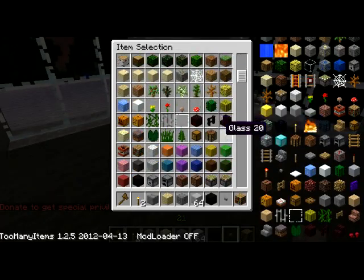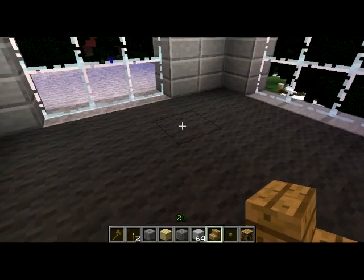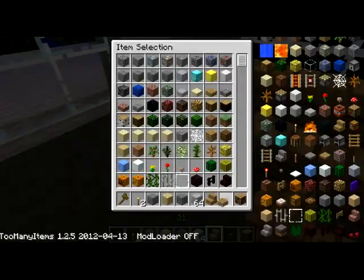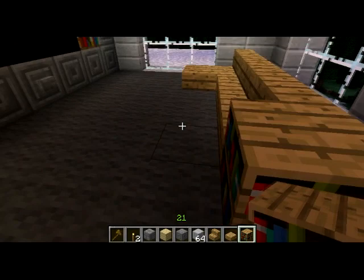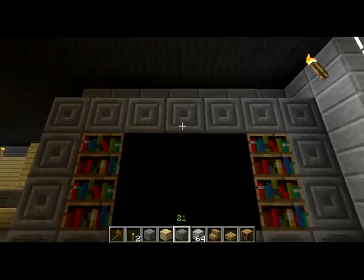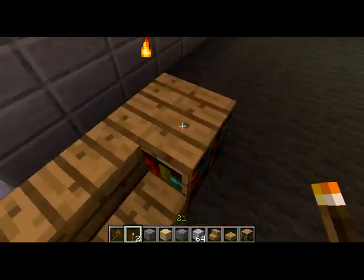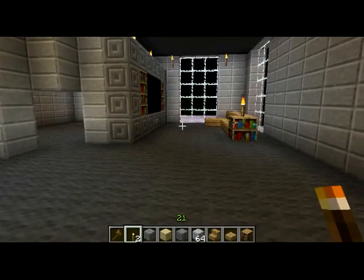We'll add some chairs. I always use wood blocks and Minecraft stairs as furniture, and I think everyone kind of does that. I wish they had a really cool chair in the update — the update just came out, right? I wish they had a chair in there. I haven't updated yet because our server isn't updated. And there we go — that's our little living room!